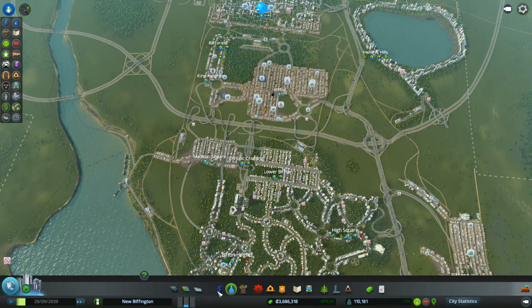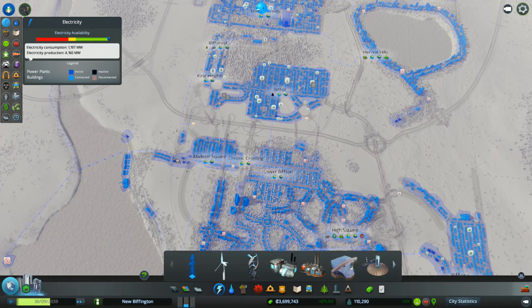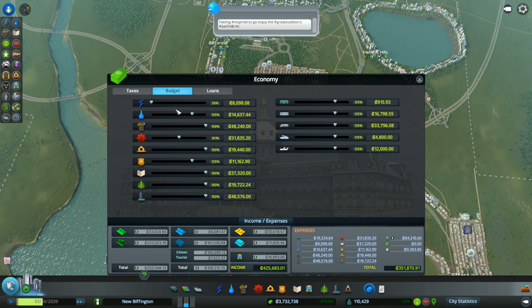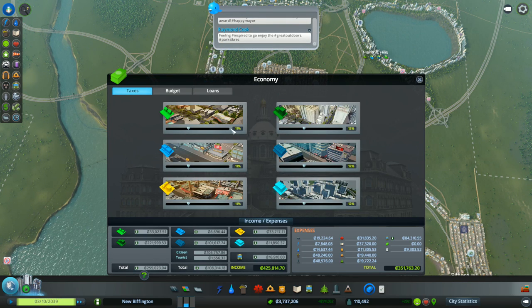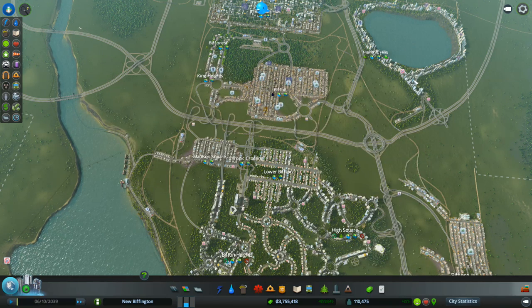We're making so much electricity. I wonder if we drop that down - electricity production. We're still producing four times more than what we need, and we've just saved ourselves a ton of money. It's going down. That is brilliant. And I'm wondering whether I could put taxes up, because everyone's so happy with the Hadron Collider being here. I think I'll leave it as it is.